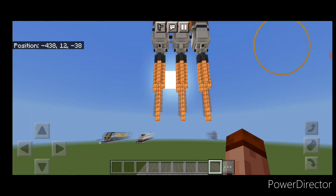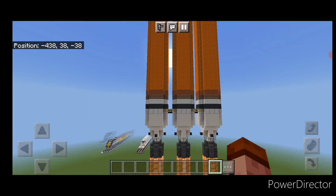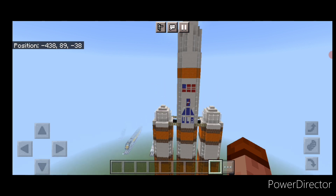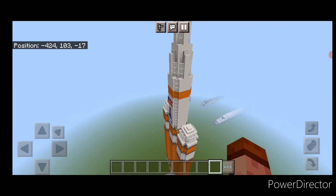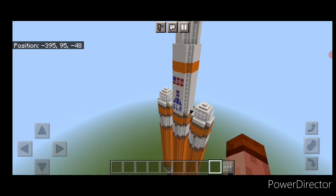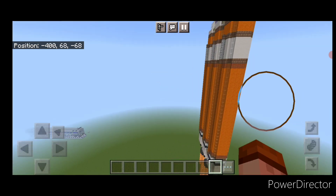There we have it, folks. We've finally completed our United Launch Alliance Delta IV Heavy rocket — something a little different. While it's not the first rocket we've done, the other one was laying down on a train, so this is the first vertical rocket we've done. I hope everyone enjoyed this different kind of build. Thanks for watching — don't forget to like, comment, and subscribe. Everyone have a great week, stay safe out there.